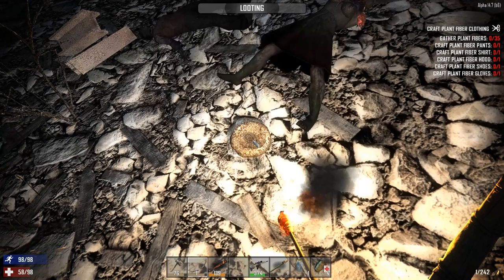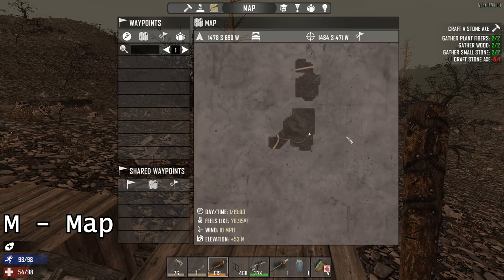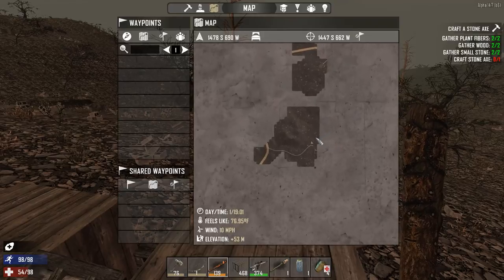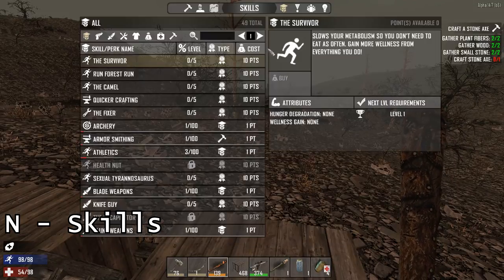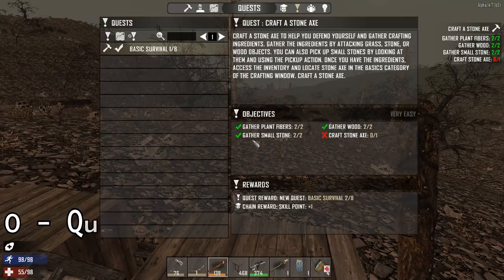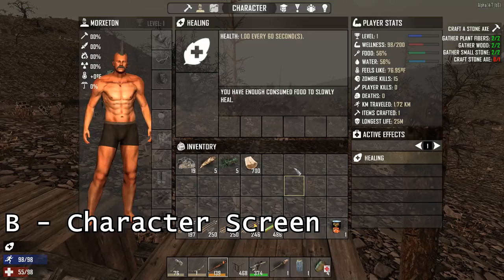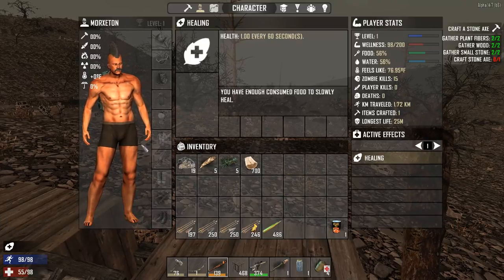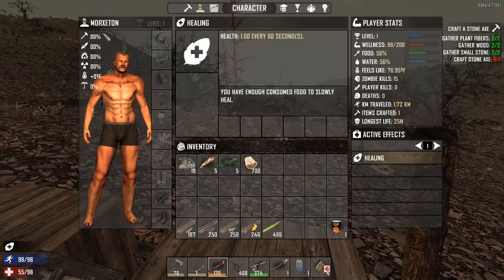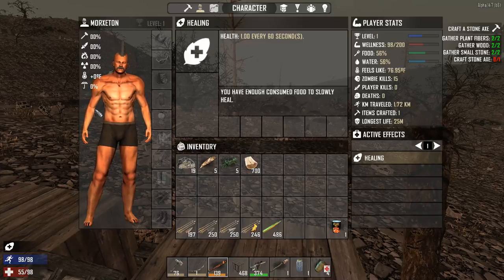R also loots everything in a container. M opens up your map — you can left-click and drag, and use the mouse wheel to zoom in and out. N opens your skills. O opens your quests. B opens your character screen — you can see your stats on the upper right, and the left side shows what you're wearing and all the different protections. If you're not wearing anything, you have no protections at all.